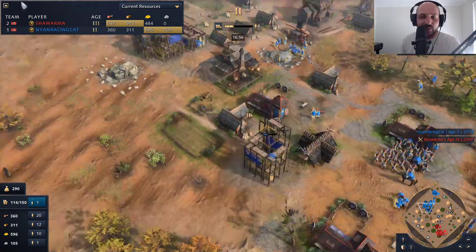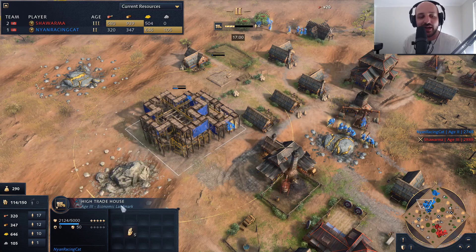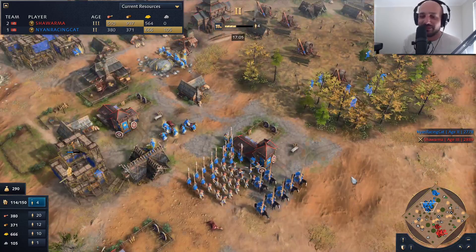Funnily enough, this was a mechanic I wanted to add into Age of Mythology for Gaia that everyone laughed at me for. But now who's laughing? It's in Age of Empires 4. They should call this the High Boy House because it's my house — maybe not.